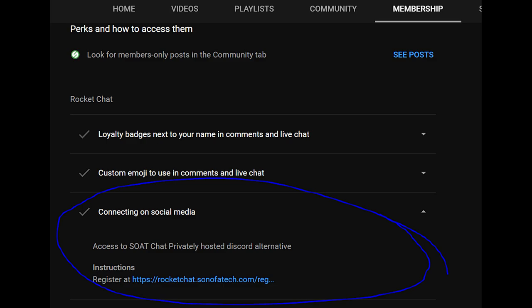You need to go to the membership tab on the YouTube page homepage for Son of a Tech, then scroll down and you will see a section that says 'Connecting on Social Media' with the registration URL for Rocket Chat. If you still have issues, you can email me at blindrun@sonofatech or hit me up on Twitter at Son of a Tech.